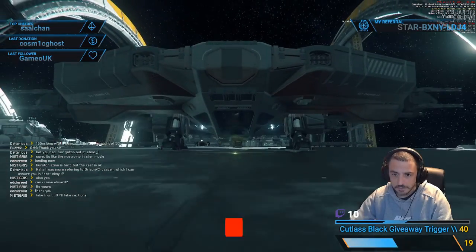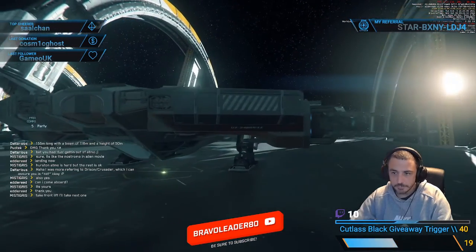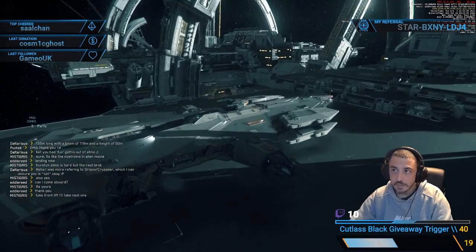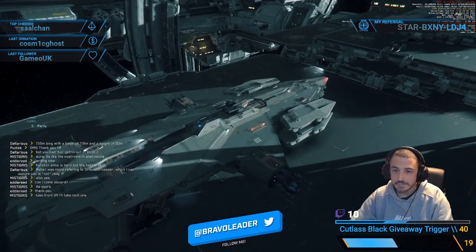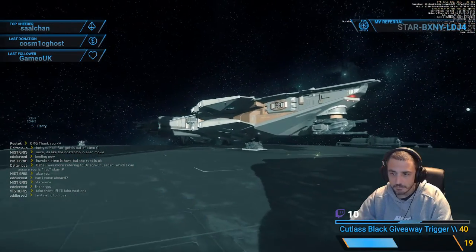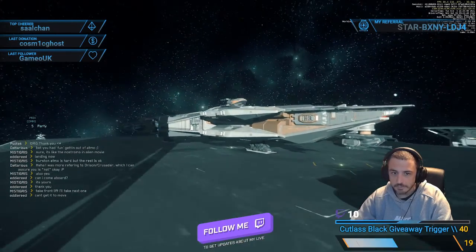The cockpit is below, here at the bottom. Here are the four side turrets. CitizenCon this week! Top turret and rear turret — that's the Hammerhead for you guys.